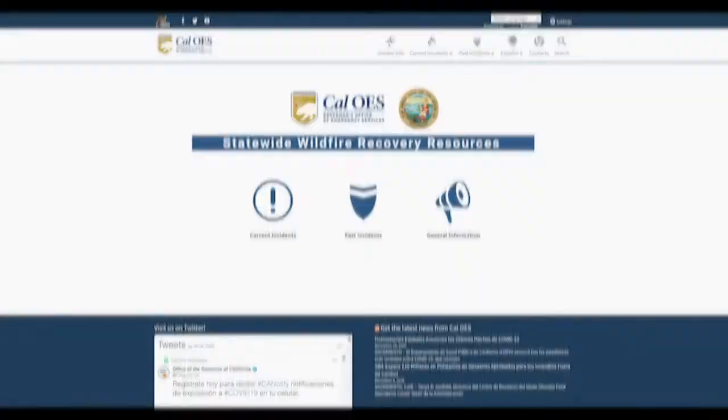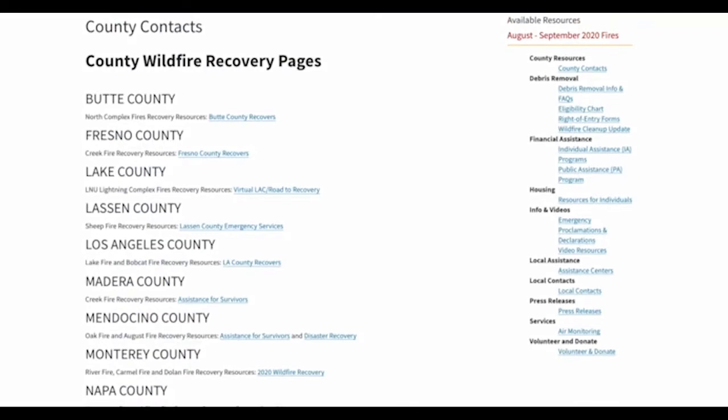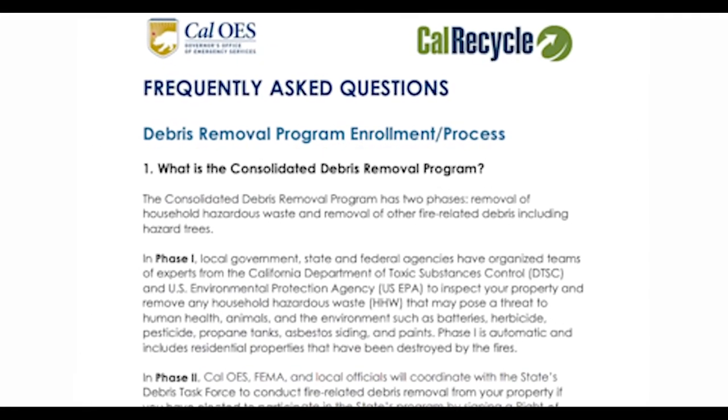As an additional resource, you can log on to wildfirerecovery.ca.gov, where you'll find direct links to county ROE forms, contact information for each affected county, as well as everything you need to know about the state's Consolidated Debris Removal Program.